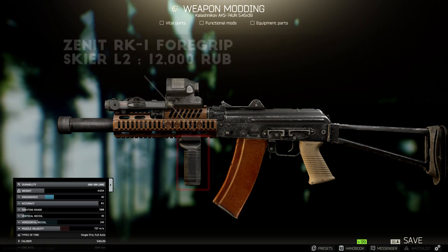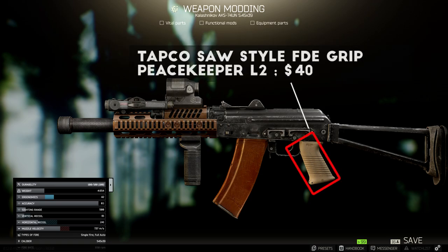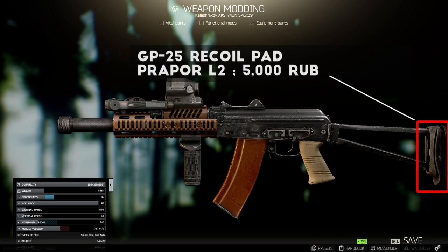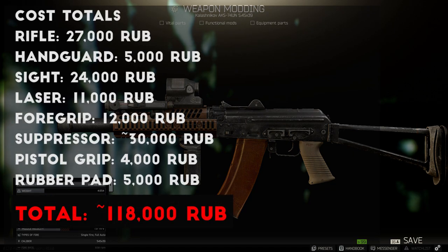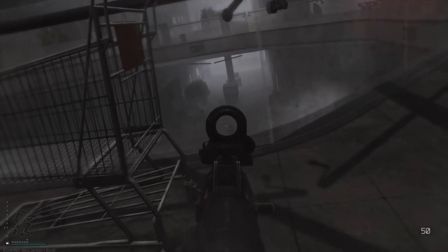To finish off the build, I added the Zenit RK1 4 grip from Skier Level 2 for about 12,000 rubles for its high recoil reduction, and the Tapco Saw Style FDE Pistol Grip, sold by Peacekeeper Level 2 for about $40, just to add another FDE accent to the rifle. Finally, I just added the GP25 rubber pad from Prapor Level 2 to the basic stock, but for max recoil reduction you can add the Zenit PT Classica stock from Skier Level 2. Overall, I definitely had fun using this build. It's not something you can snipe or spray people from 300 meters with, but it was a blast to run around Interchange with, and the new look for the AK-74U is a welcome addition.